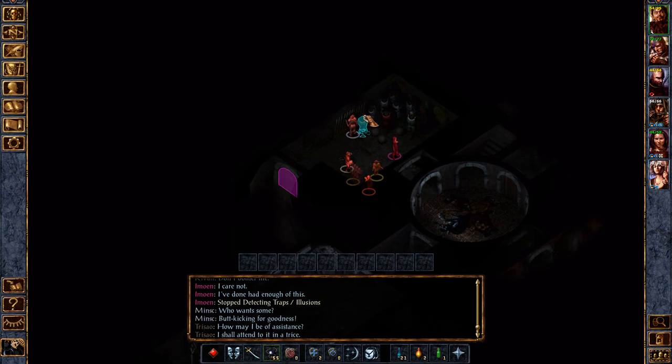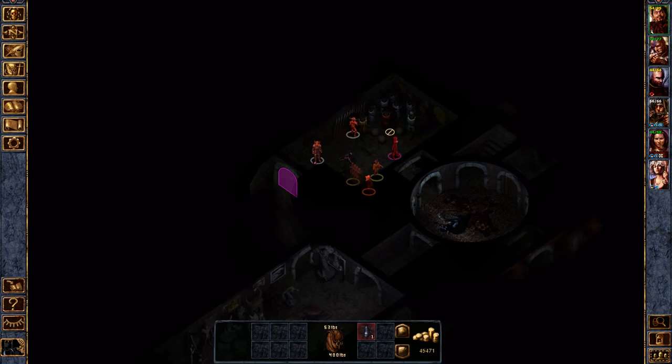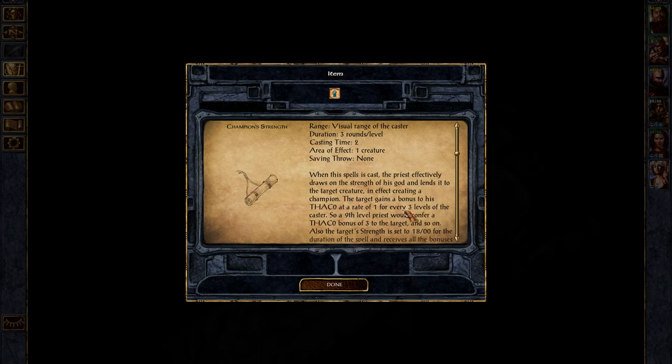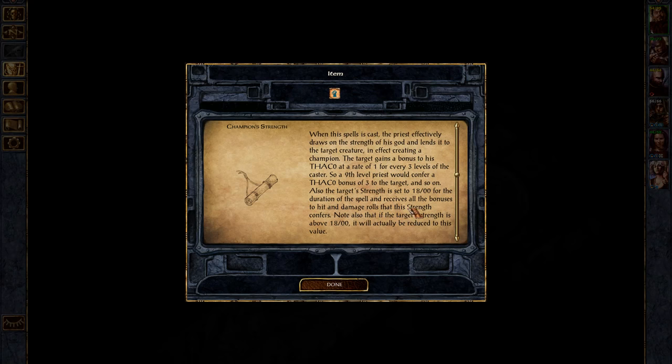We are really running low on arrows — we have too many different types, that's the problem. Champion Strength: when this spell is cast the priest effectively draws on the strength of his god and lends it to the target creature. The target gains a bonus to their THAC0 at a rate of one for every three levels of the caster, so a ninth level priest would confer a THAC0 bonus of three. Also the target's strength is set to 18/100 for the duration of the spell and receives all the bonuses to hit and damage rolls that this strength confers.